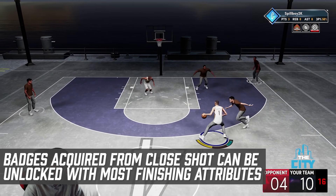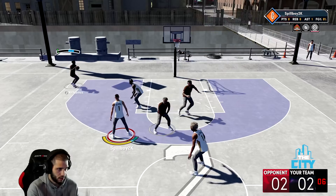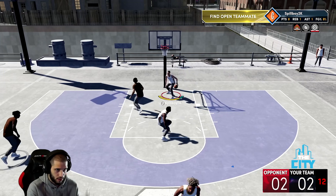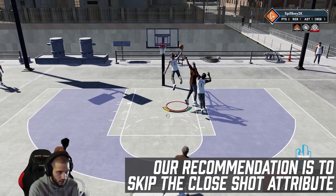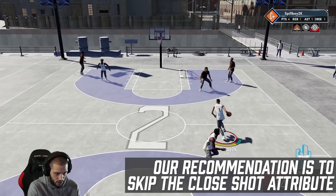The badges that you would get for maxing out your close shot rating can be easily unlocked by other finishing attributes, except for post hook. In next-gen 2K, your close shot rating will always match your post hook rating. Our recommendation is to skip it unless you're a big man who likes to take hook shots and contested put-back layups. A better filler to gain badge points in finishing is to put points in post control, because it carries a lot of weight for badges compared to your close shot rating.